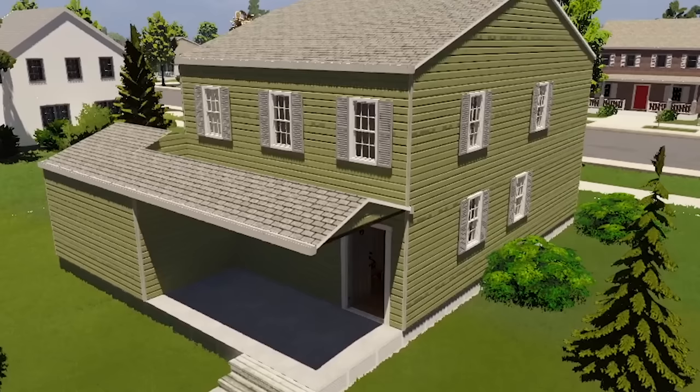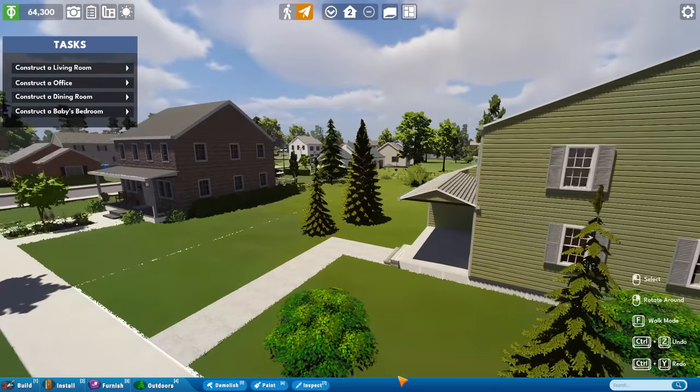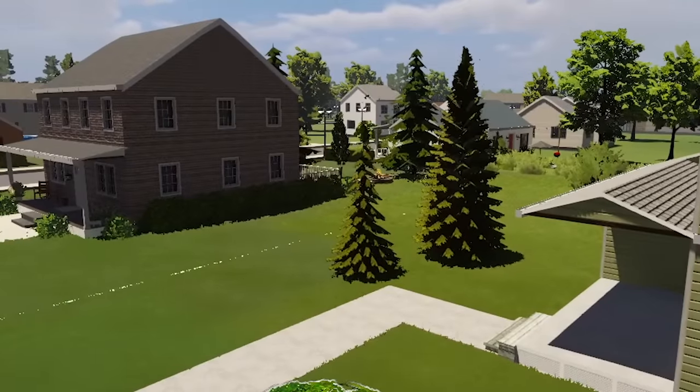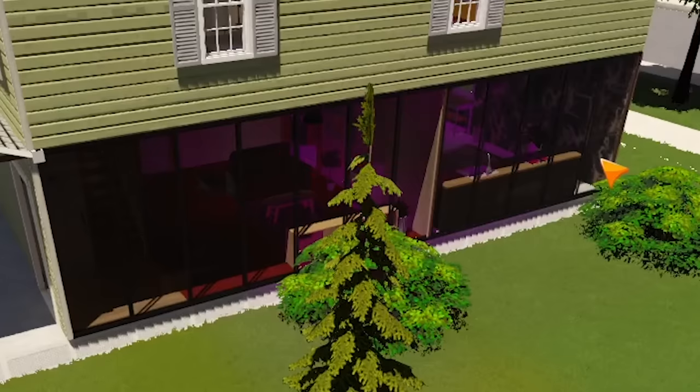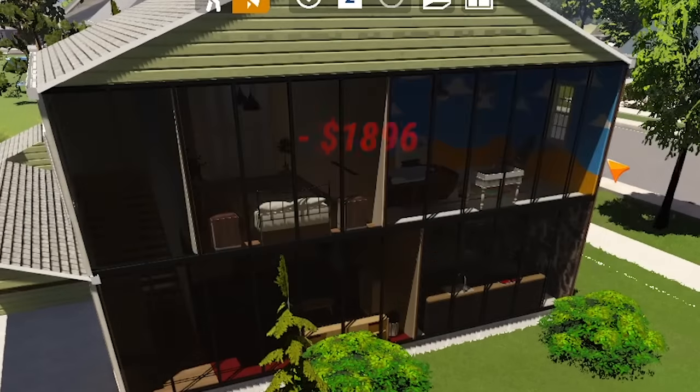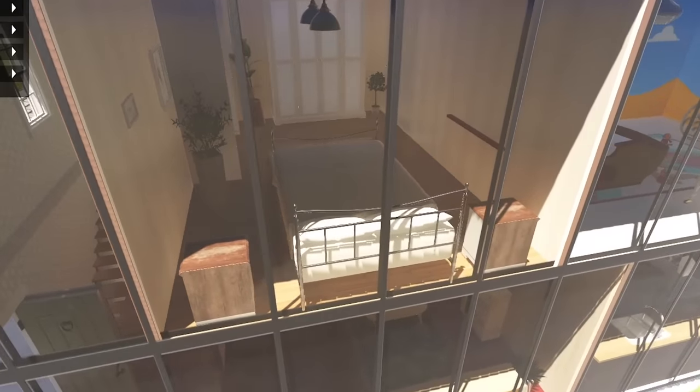But first things first, we gotta do something about the outside decor of this house. Talk about hideous. What do you think all the neighbors are saying when they see this monstrosity? So first things first, let's convert all these walls into glass walls. Oh yeah, this is already starting to look better — in that creepy jail cell kind of way.